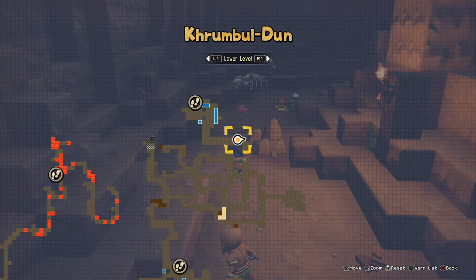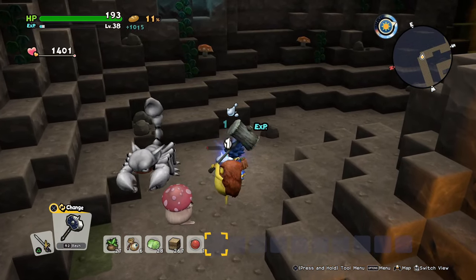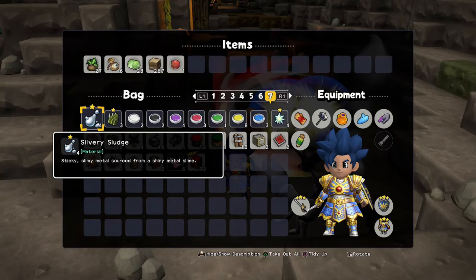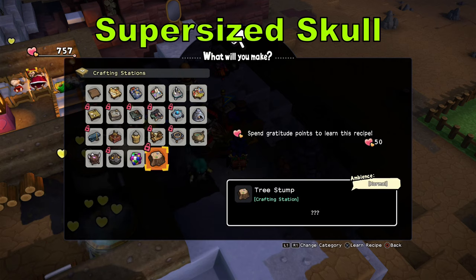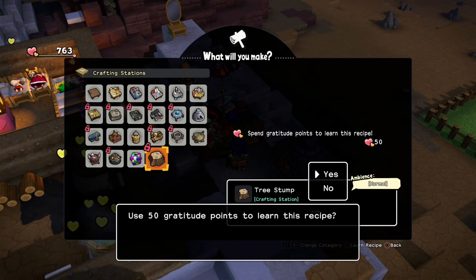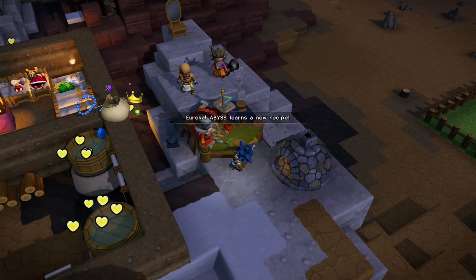For the last item, the supersized skull, you'll need to build a tree stump for 50 hearts, then you will have to unlock the supersized skull for another 50 hearts. After that, you'll be able to build the one that you need.